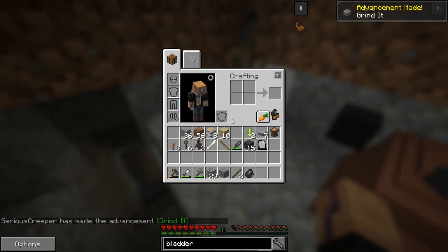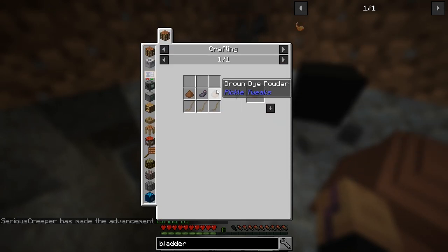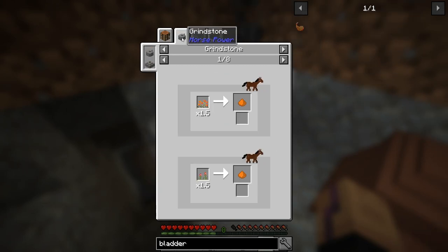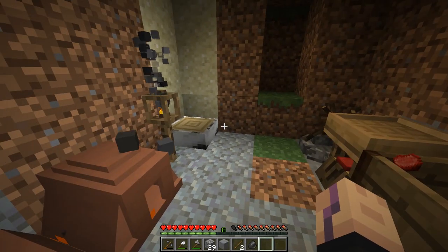We also need this for a couple of reasons - one of them is that the next thing we need is leather and a fluid bladder. The fluid bladder needs dye, so we have to grind down some of these dyes here using the plants and grinding them down. That's super useful to have.